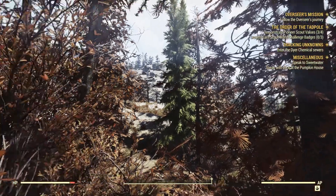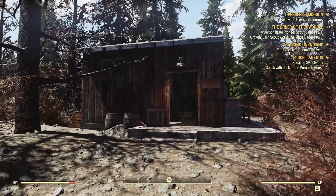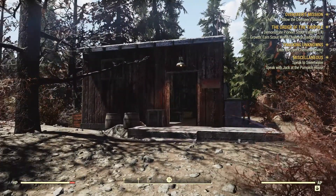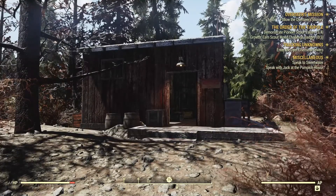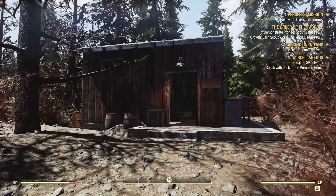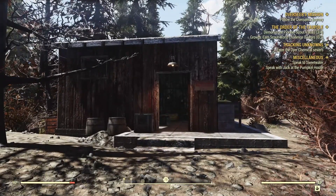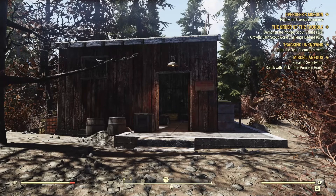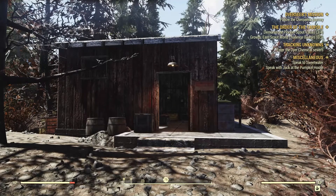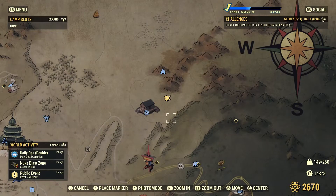Hello, this is VinceWin with VinceWinsGaming, bringing you the Gold Bullion Vendor video for Vault 79 — the Secret Service Vendor REGS. This is the outside of the building that houses the elevator for Vault 79 and takes you straight to REGS after you've completed that quest line.